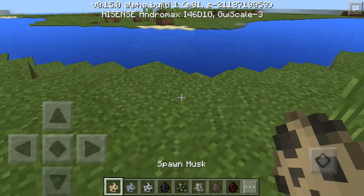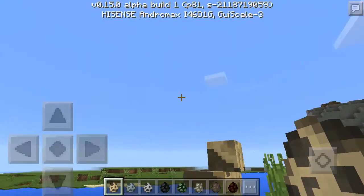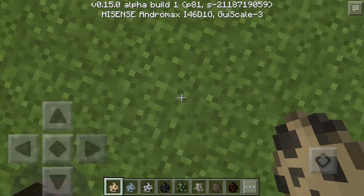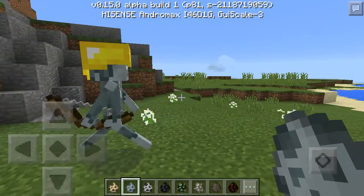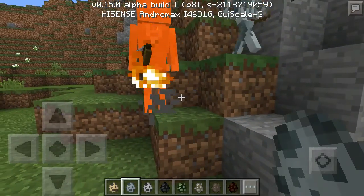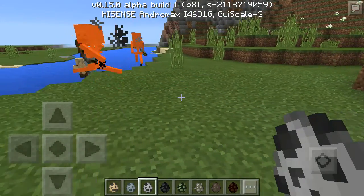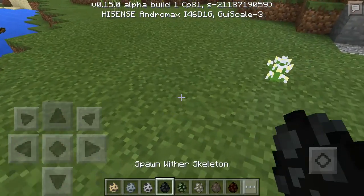First thing we have is the husk — this is the desert zombie. He will not burn in the sun. Then the next thing we have is this Stray — he looks so cool with that hat. Now we have the skeleton animation, and this also works on the small ones.